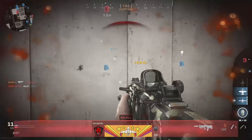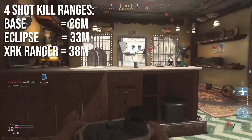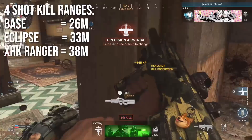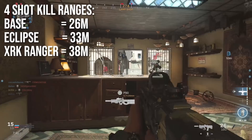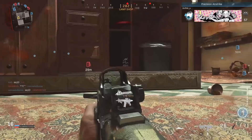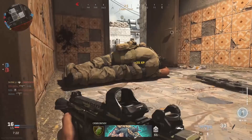Let's talk about ranges. The base Ram 7 has a four-shot kill range of 26 meters, which is pretty normal for assault rifles in Call of Duty — nothing exceptional there. However, when you put barrel attachments on it, you get some pretty significant bonuses. The Eclipse barrel will take that up to 33 meters and the XRK Ranger barrel up to 38 meters, which is a huge improvement. These two barrels will decrease your recoil but also affect your aim down sights time. The compact barrel oddly doesn't change range but will make your gun kick like a mule, so I really would not recommend that one.